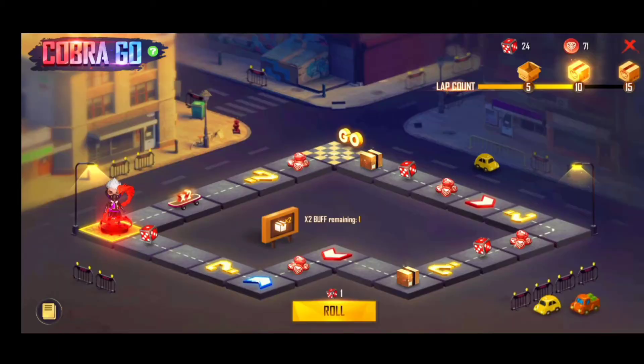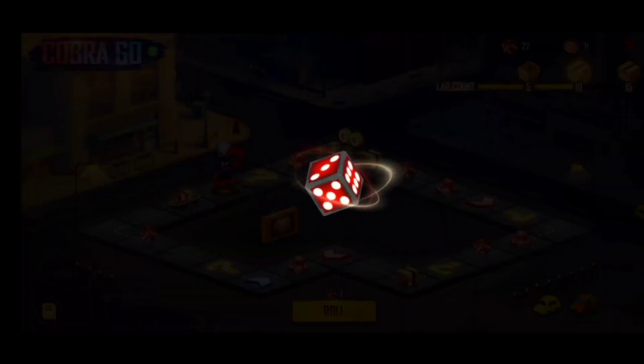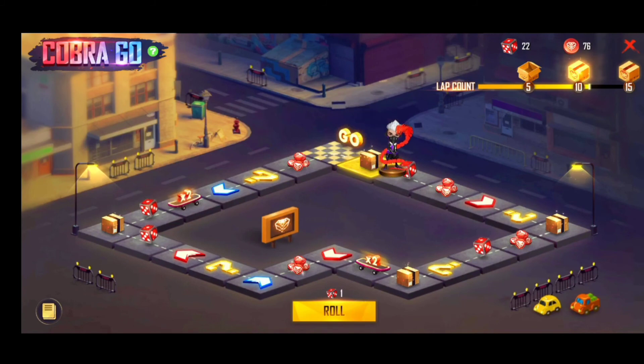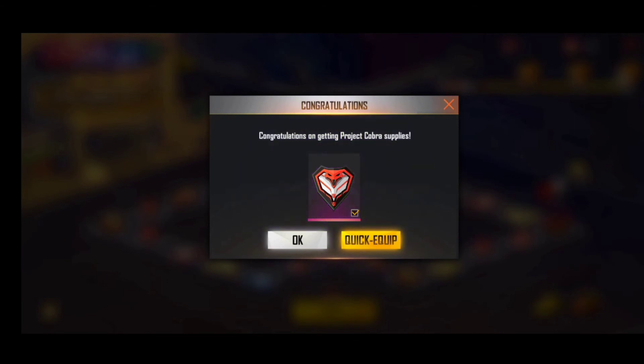Three boxes. We can find a box in the 15 points. We can find a box in the 15 points. That's why we can find a box in the 15 points. We can find a box in the box. Click on the box and click on the box. We can find a legendary cobra pin.